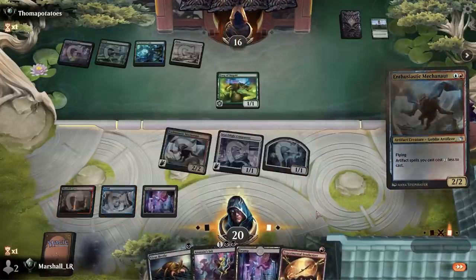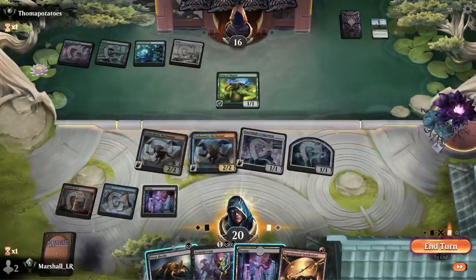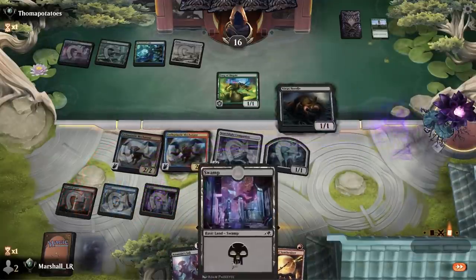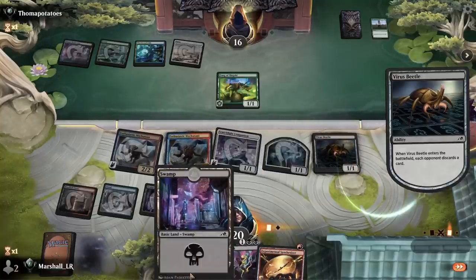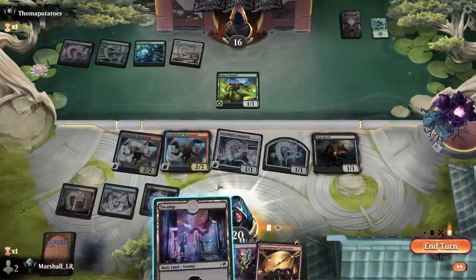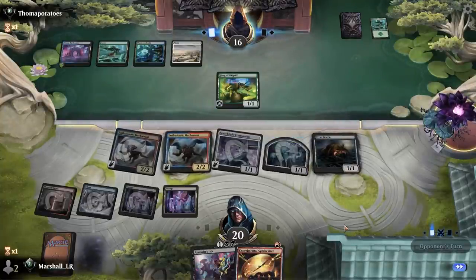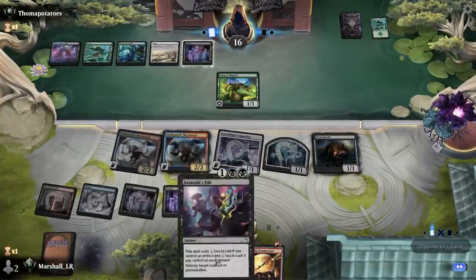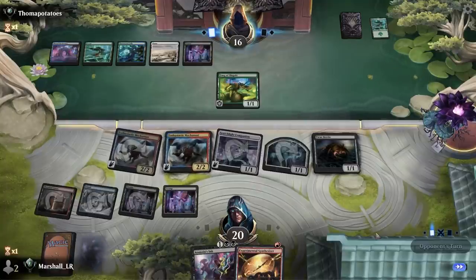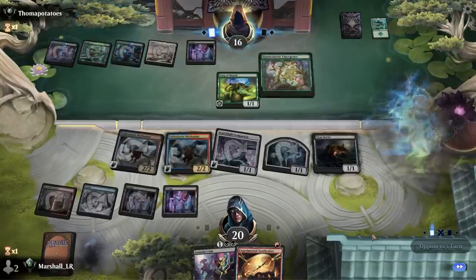Play Mechagnome, play Beetle, play a land. Now I have a nice little air force going — five power in the air is pretty good, and I have Assassin's Ink to kill a potential blocker.